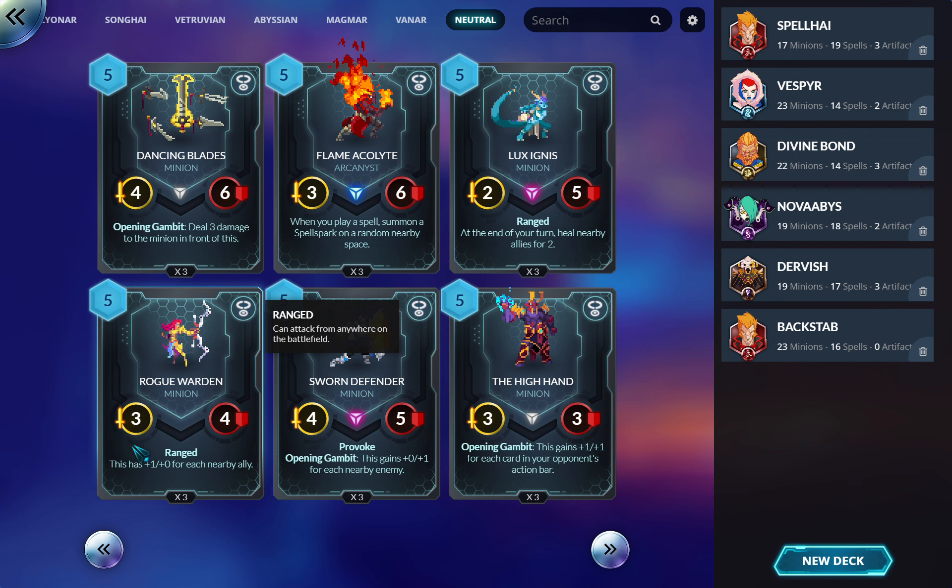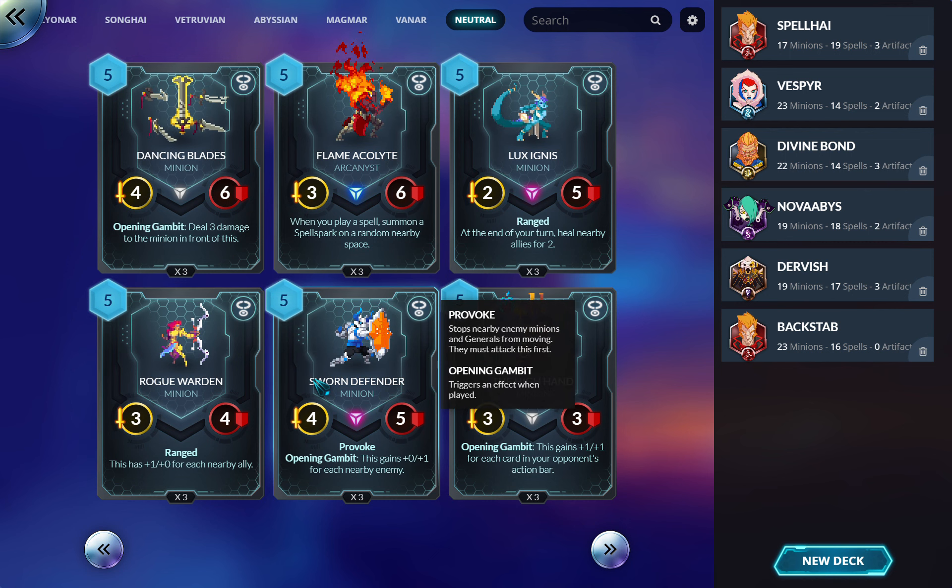Rogue Warden: three-four, plus one attack for each nearby minion. I think it's trash — that's way too conditional. Sworn Defender: four-five, gains plus one for each nearby. Probably trash as well, though obviously this is wonderful anti-zoo tech where it could just be huge — but outside of that, not impressed.